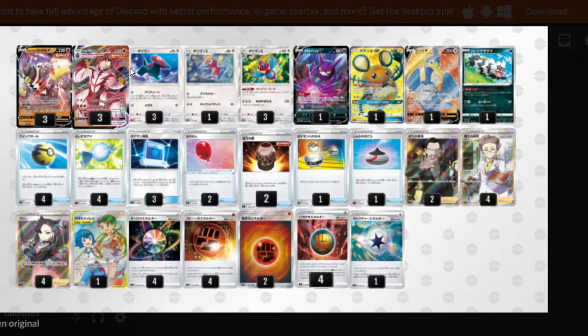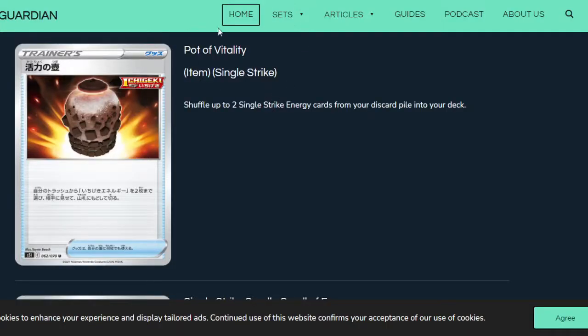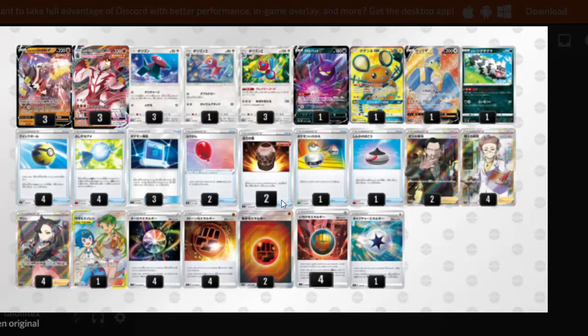Moving forward, we play four Quick Ball, four Rare Candy, three Pokémon Communication, two Everloons for switching, and a new card from this expansion — Path of Vitality — which says you may shuffle two Single Strike energy cards from your discard pile back into your deck. We also play one Switch and one Evolution Incense. Single Strike Energy is a special energy, so we can recover it like a Special Charge in this deck.